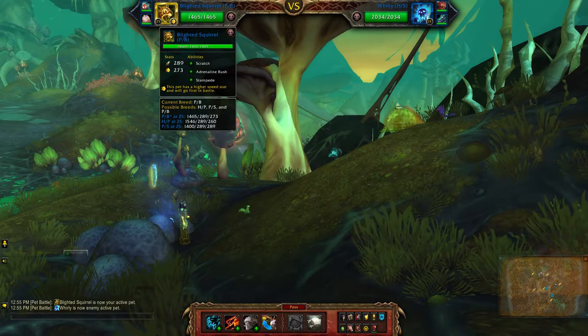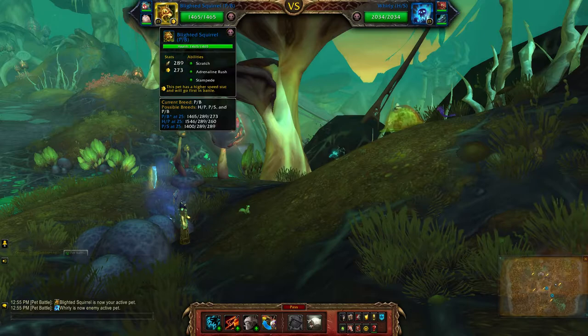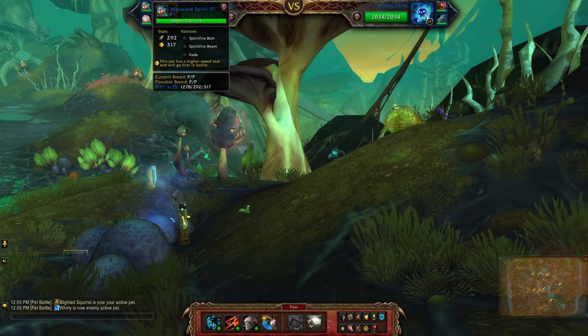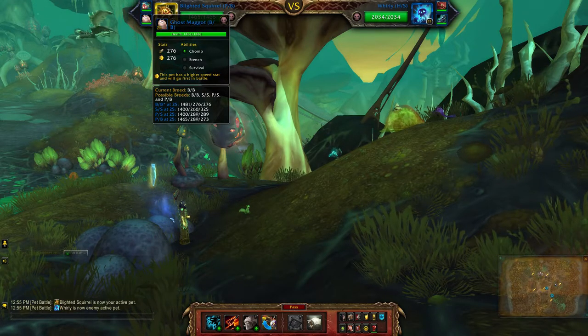Alright, so for my undead team I'll be using the Blighted Squirrel, which is a power balance breed, the Wayward Spirit, and the Ghost Maggot, which is a double balance breed.